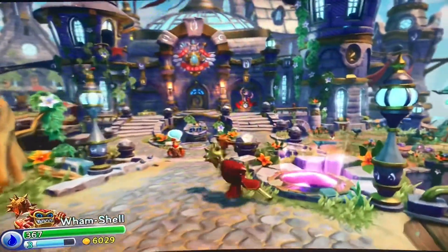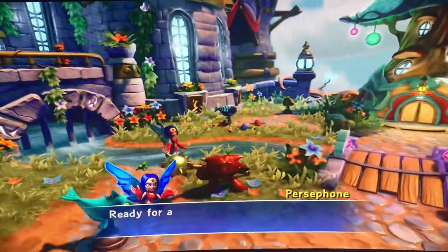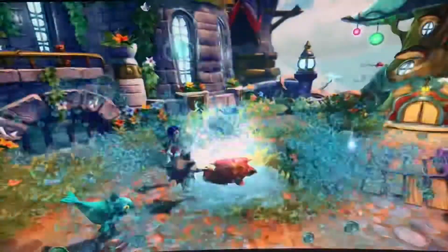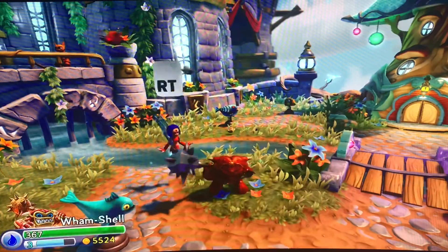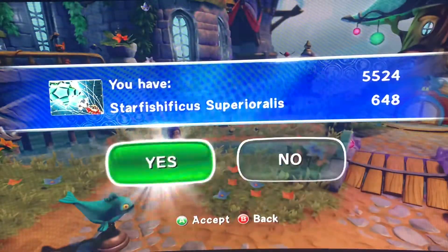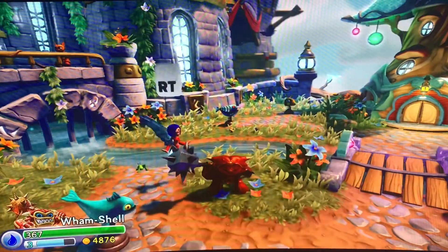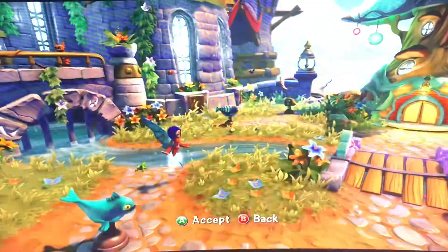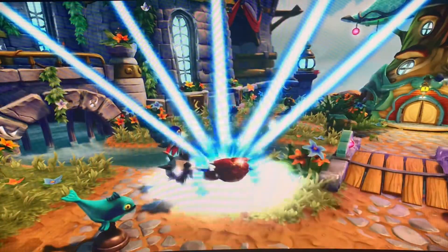My Wham Shell is level 3, so we'll get on to how to level that up next. Buy some upgrades. Now you just have to go through the first level — usually it's four times, sometimes three, depending on how far you've gotten with your Skylander. I'm just going to not bother picking a path right now, because that's not what I'm focused on in this video.